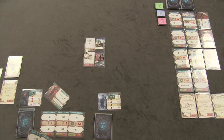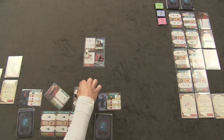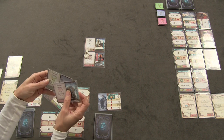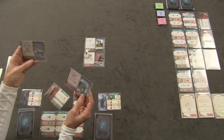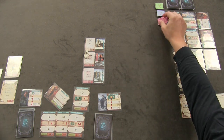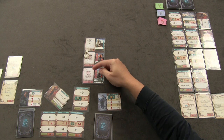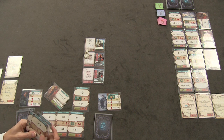Frances plays her bow-and-arrow card and uses her bow token to take two scout actions. Scouting requires drawing two location cards. She scouts a new location adjacent to her current one — the discovery bonus is draw a card — and the location comes with a Cut Purse monster.